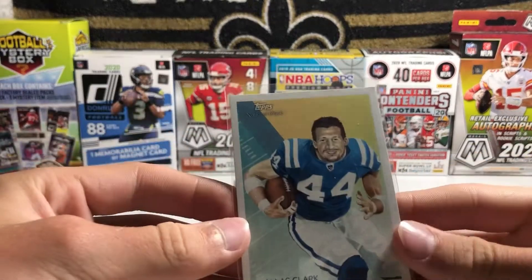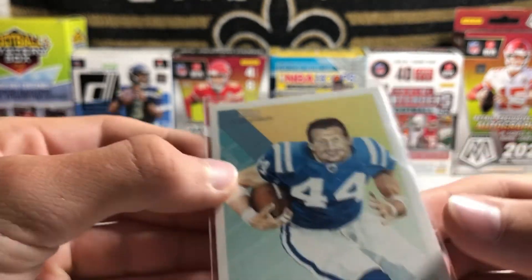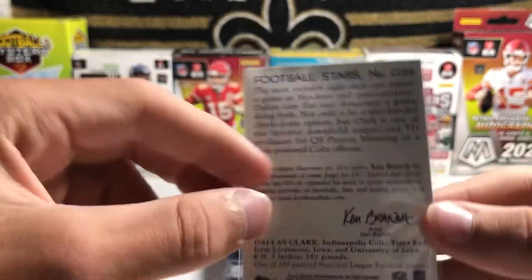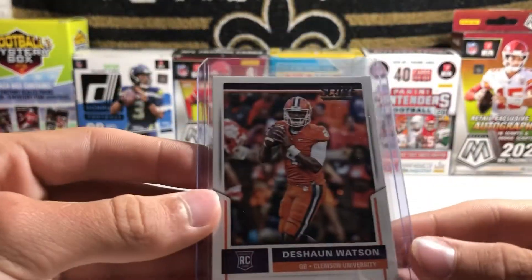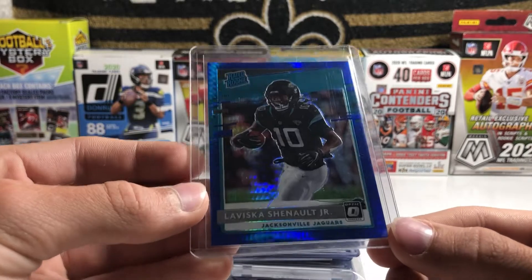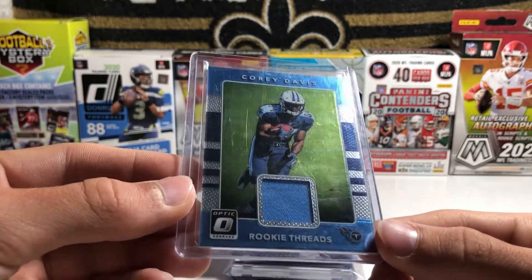For the Colts, I have this Dallas Clark Topps National Chicle — I don't even know what that means, but it's like a cool drawing card. Artist is Ken Branch, so a cool little art card right there. For the Texans, we have a Deshaun Watson Score rookie card. For the Jaguars, we have a LaViska Shenault rated rookie Blue Hyper from Optic. For the Titans, we have a Corey Davis rookie threads patch card from Optic.